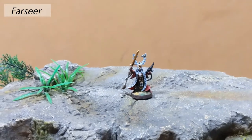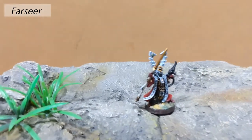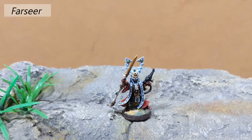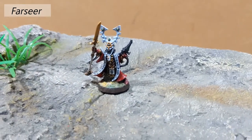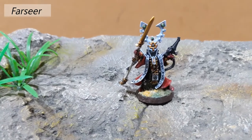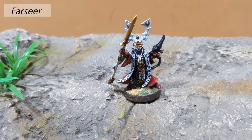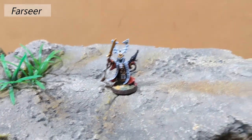Starting with the HQ choices from the army, we've got the Farseer here, which everyone will be familiar with if you've ever gone against Eldar or if you're an Eldar player. These are the staple of every Eldar force. This one is actually quite an old model I've had in my collection for a long time — he was a metal model from the early 2000s. He lost his spear hand, so the singing spear is actually from the Dire Avengers box set, a plastic attachment I've put on there. Once painted, it's pretty seamless and I'm happy with the result.